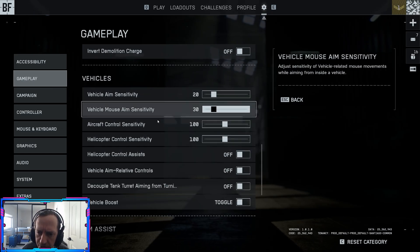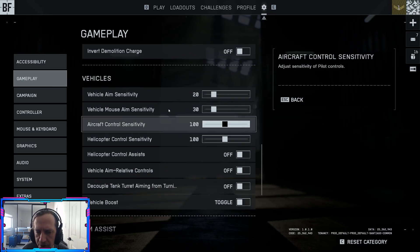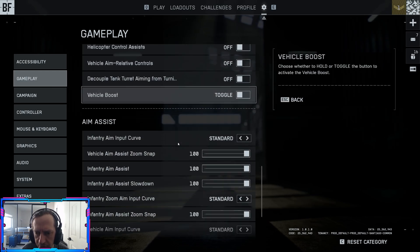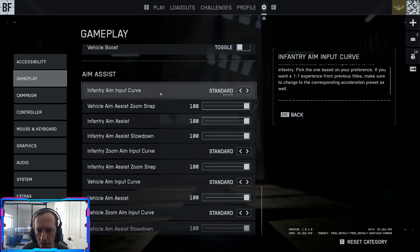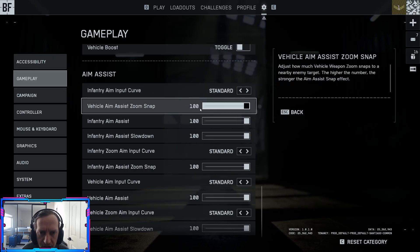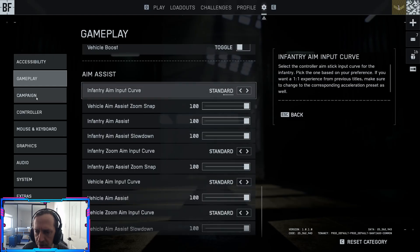Vehicles: just leave these alone until you figure out what you want. You might want to adjust your sensitivity in certain aircraft and helicopters — that's up to you, personal preference, leave it as default for now. Aim assist is probably just going to apply to controller players — controller stick aim — so we don't need to worry about this for now. If we ever go over controllers down the road, we'll talk about it.